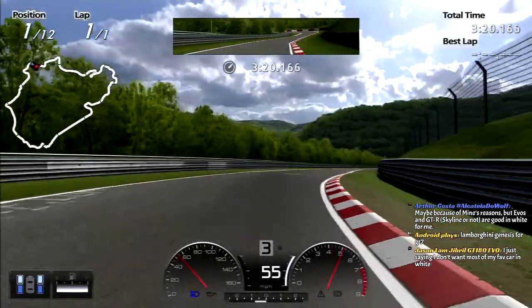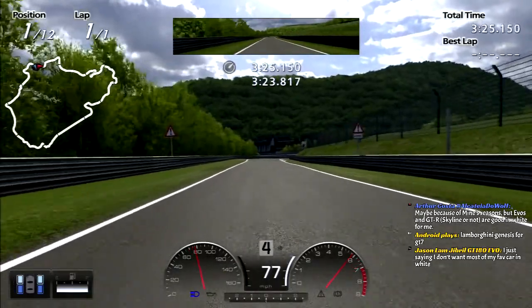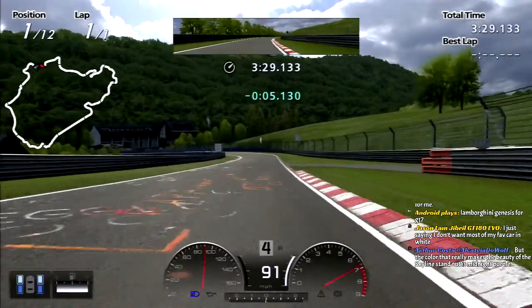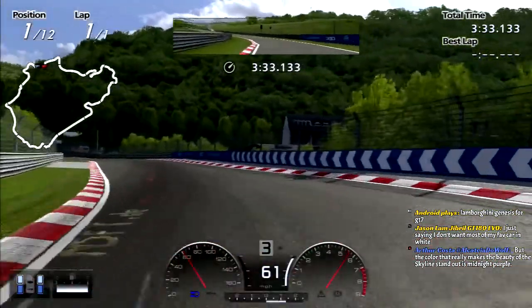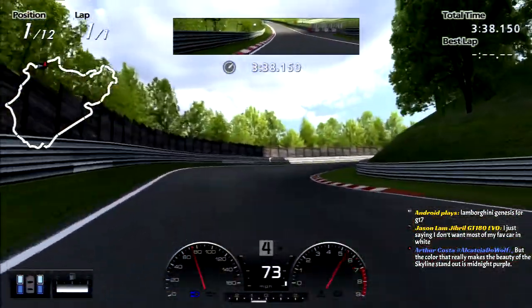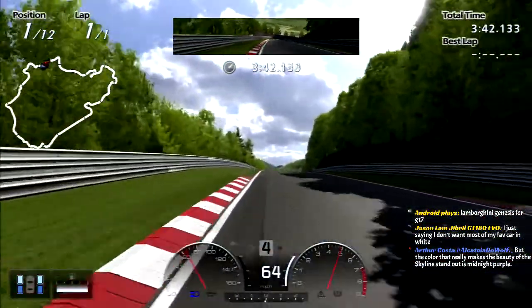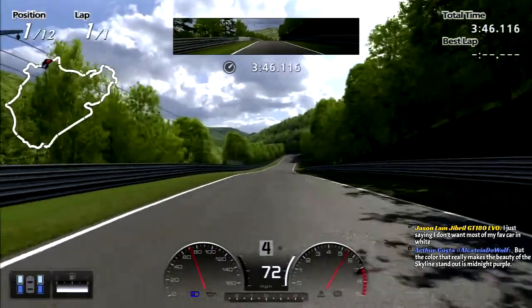Oh hell yeah, the Mines cars look really good in white. I like the Mines logo - it's like a cursive, kind of like a signature style look logo. Looks sick. And I messed up that corner. We're not in the lead, so we're not too worried. Boy, we're driving slow.